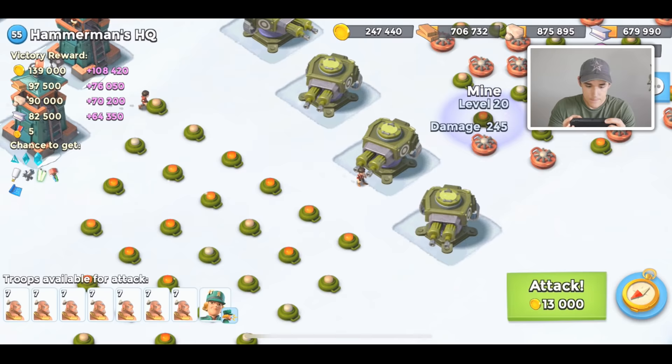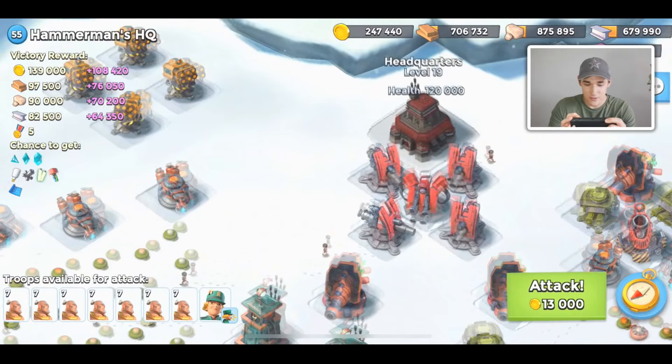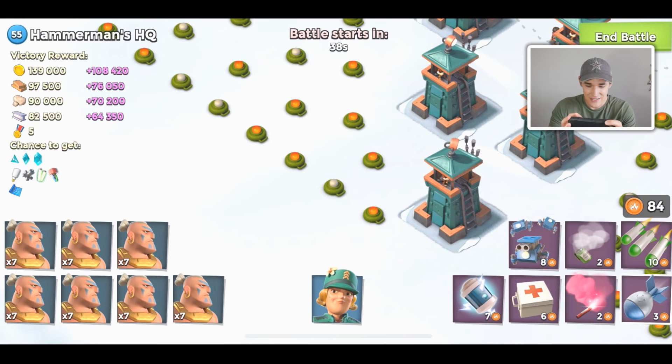We have a couple of options for the Warrior attack. We could go up this nice little path which hits probably two mines and a Boom Mine, or we could flare to the Sniper Tower and flare up. I'm worried about that walk, so I'll probably flare to the Boom Cannon and then flare to the core. I really don't want the Super Mortar to fire at all — it deals 700 damage per second.